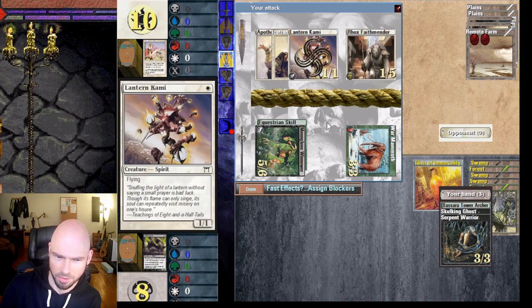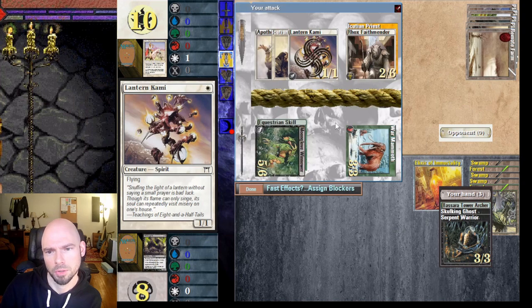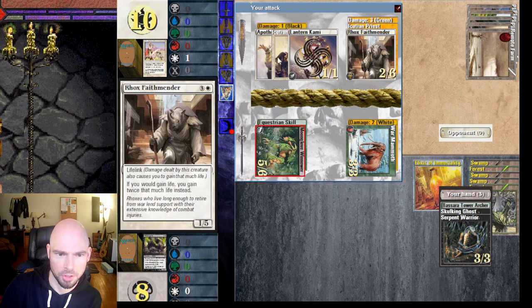He blocked three creatures with the deathtoucher — so he's going to gain four life from that, but I get to take out three of his creatures.